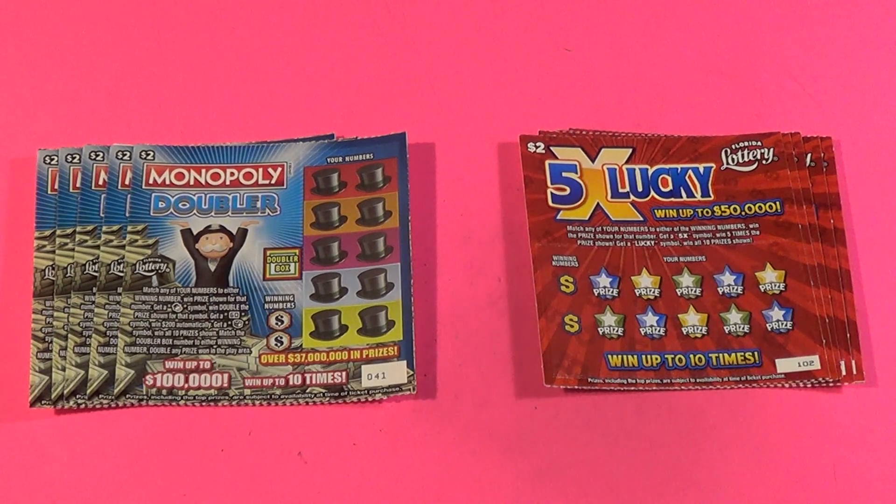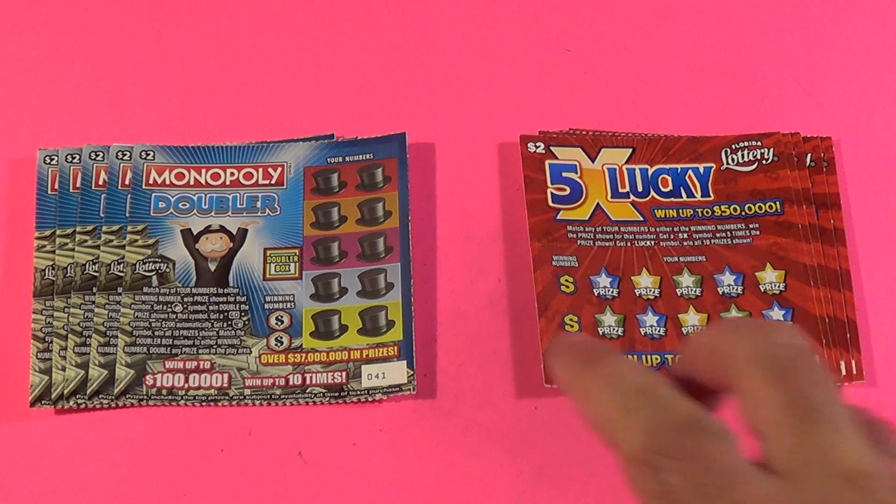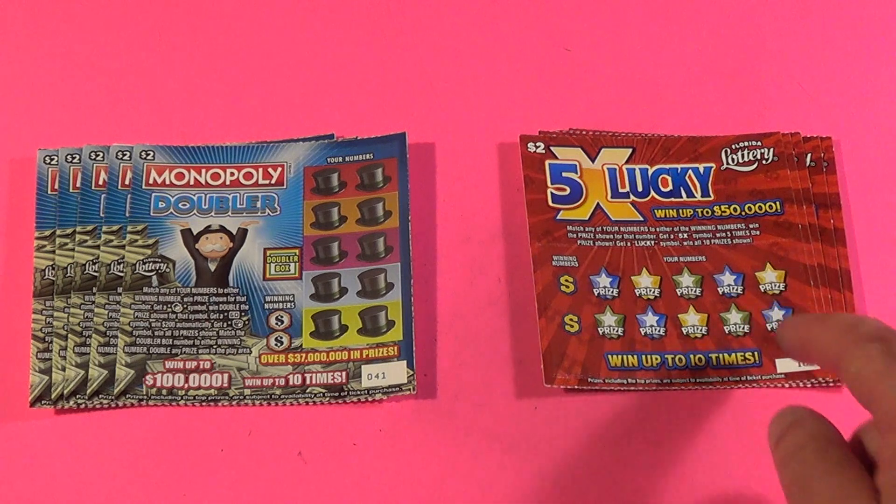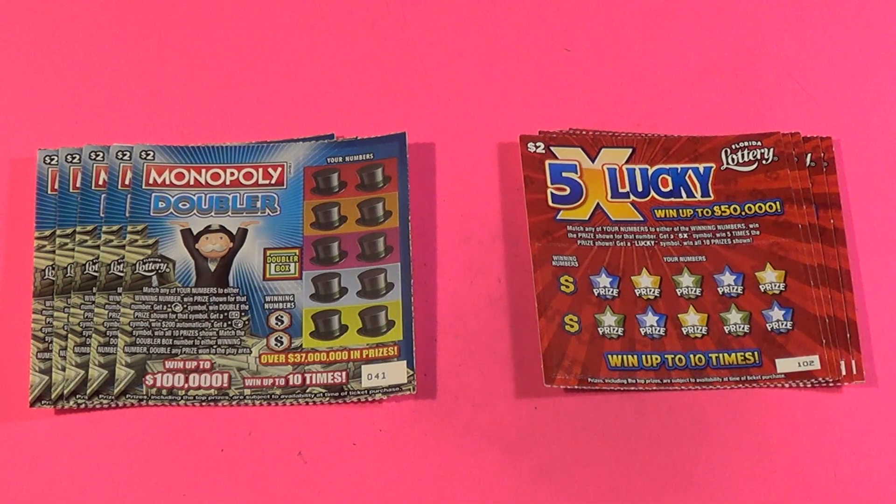This is Scratchers on Saturday and this is the first Friday Face-Off. These are the two tickets that are going to do battle: Monopoly Doubler versus 5X Lucky — two dollar tickets.